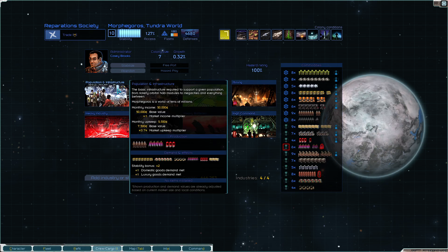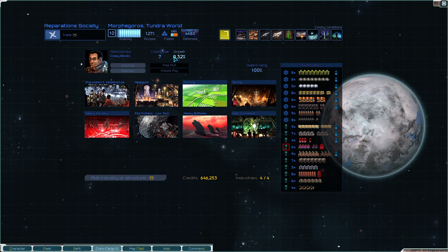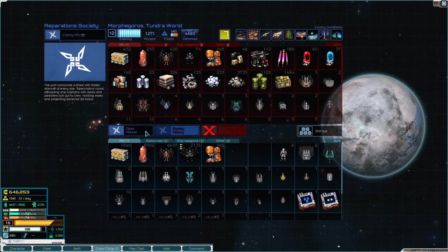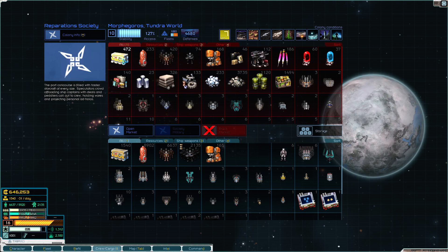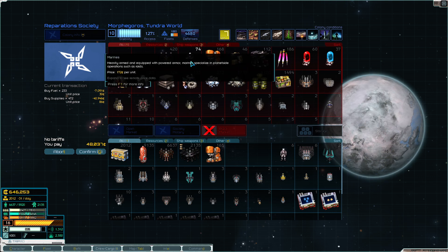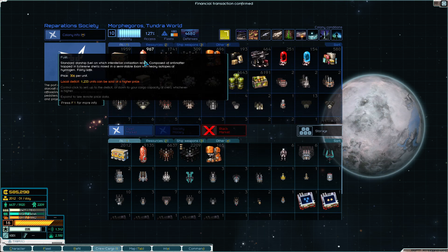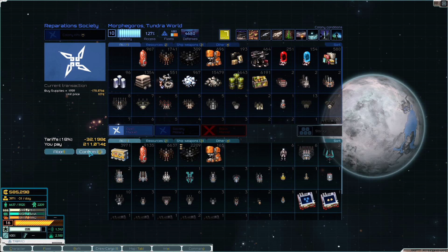They got a lot of stuff, and some pretty good stability and access. Colony size seven and all that. Fortunately, they do have the other goods that we need. 30 fuel - for those unit prices doesn't really matter as much. They don't have as many marines as I was hoping. We're not going to buy that much fuel. We do want to buy that much supplies though, for sure. I will take 4,000 supplies at that price. We have this money, let's use it.